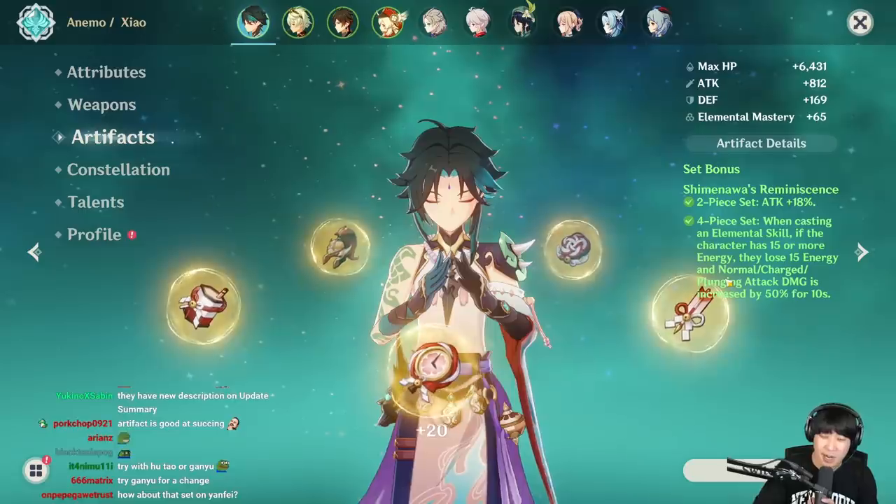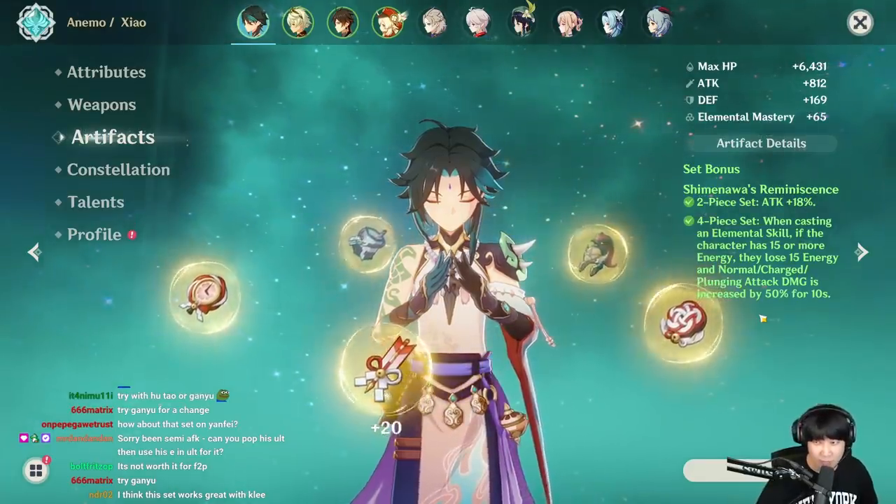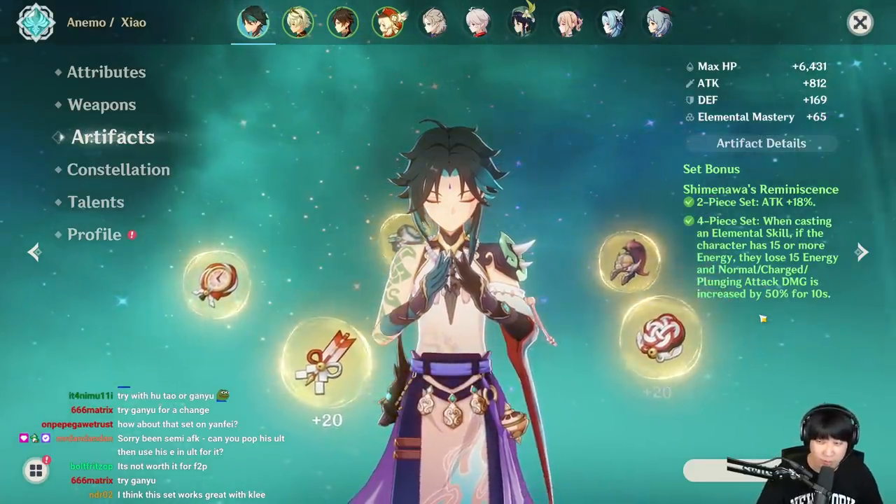If you're a Xiao main trying to farm this artifact because it gives you 50% plunging attack damage — no. But one more thing we can try out is probably Ganyu. Let's try it.